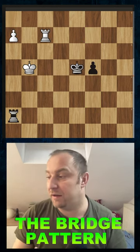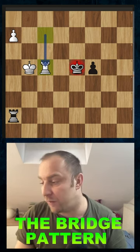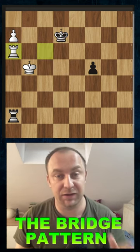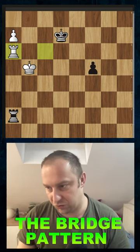In order to win the game, white needs to play the bridge pattern with the move rook to c5. Whatever black does, now white is winning. You can maybe step back here to d6, but now after the check, we have this idea — rook to a6, cutting off the connection between the rook and the pawn. Now it's a winning position for white.